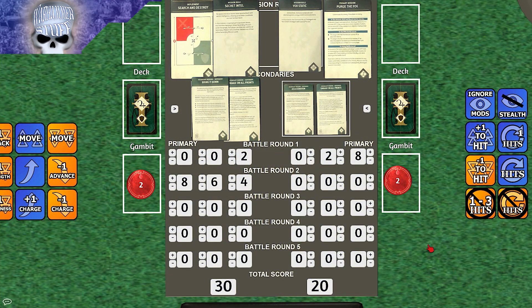For Turn 2a points: GSC scored eight primary — four for controlling at least one objective and controlling more. They killed a unit but tied on kills, so no extra four there. For Bring It Down, three Knights were destroyed at two points each with a bonus point each for wounds above ten, totaling six secondary points. Engage on All Fronts gave four full points as the deep-striking orange squad covered every corner. GSC pulled ahead, but the Knights still have their turn two.